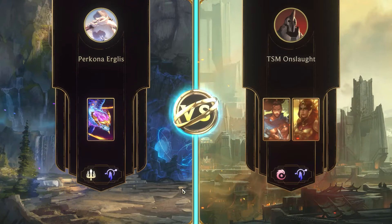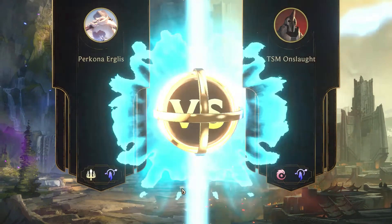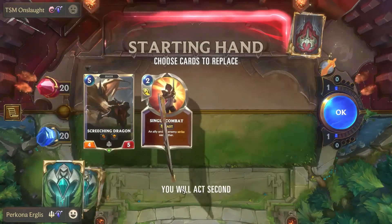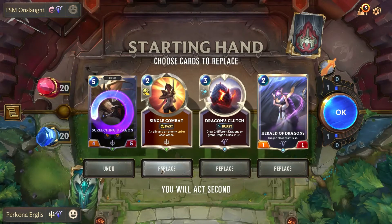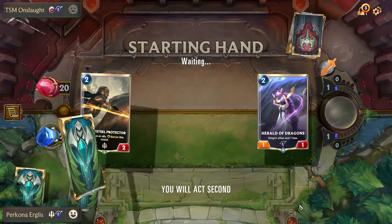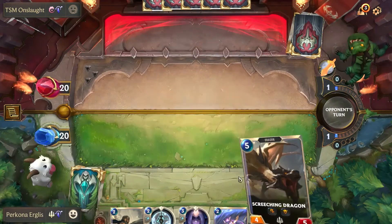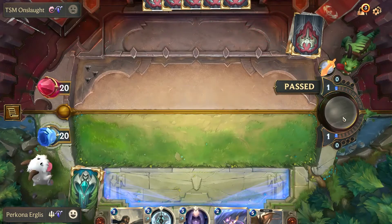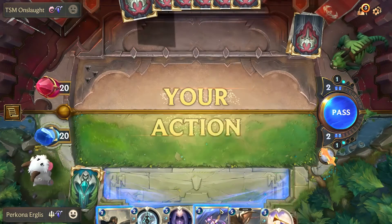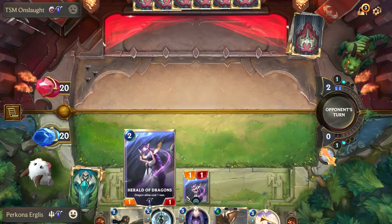Alright everybody, so we're going against a Leona and Yasuo deck and we're going to use our Dragons against it. We get Herald of the Dragons — that is vital in this deck working properly. For basically any dragon deck, we need Herald of the Dragons, so we're going to play her turn two. And we draw a Mobilize, which is great. We're going to hope that this guy has no way to deal with our Herald of the Dragons.